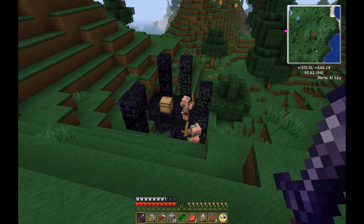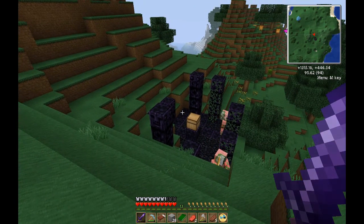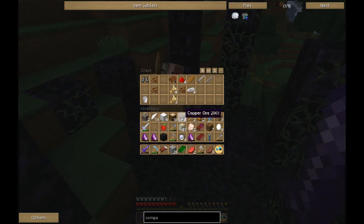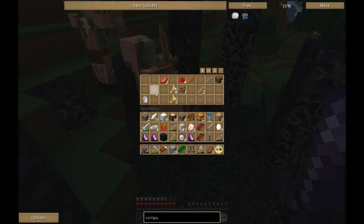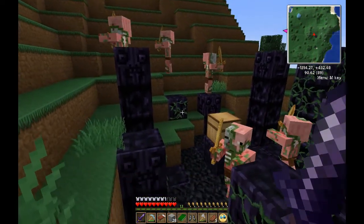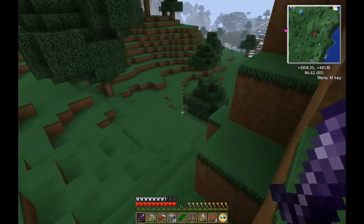Whoa, look — pigmen! And there's what looks like a Thaumcraft monument or altar — and a chest! We've got some iron ingots, cocoa beans, and redstone. I'll take the steel sword and the steel boots. The rest I'll leave. It's like a little altar — very cool, though the pigmen are annoying.